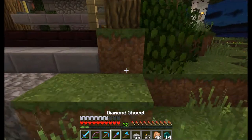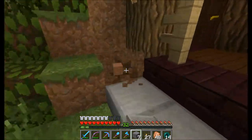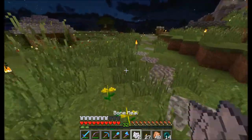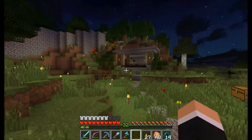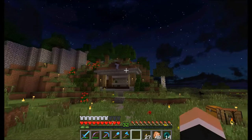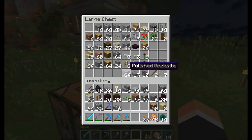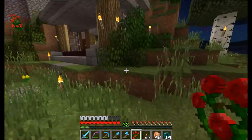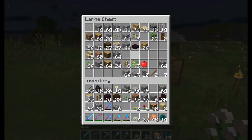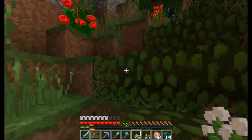I think that looks good. Maybe add stone brick right here. All right, so we got a little pathway. We need some more flowers and stuff around here too. I think it's almost complete.